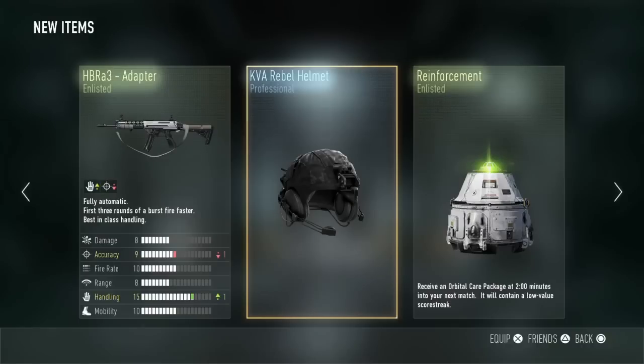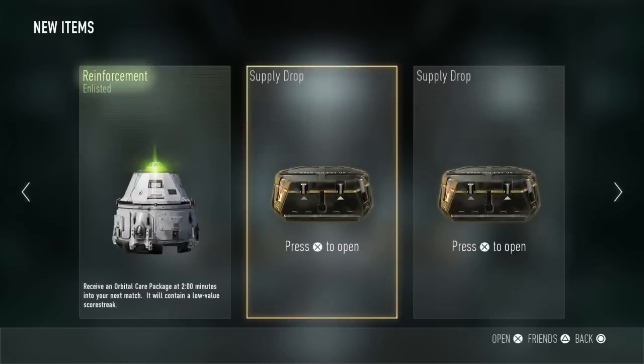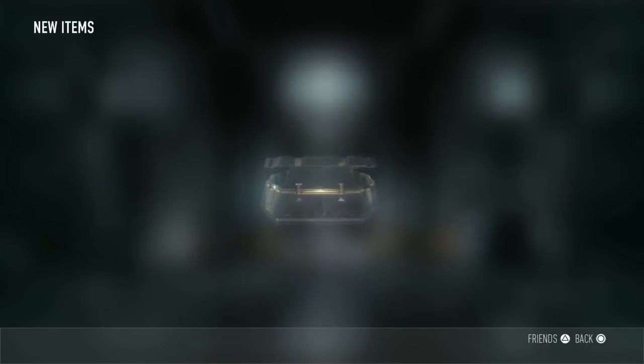We also got a Reinforcement Care Package — two minutes. At an enlisted level they won't be that great, but hey, it's nice to have anyway. Okay, let's see what's in the next one.